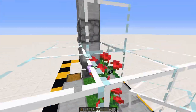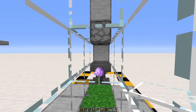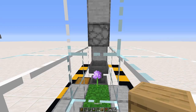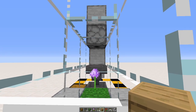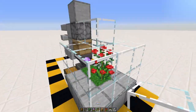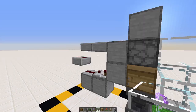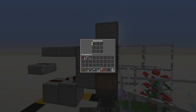Encase it — it doesn't need to be in glass — just like that so the bees won't get out. Now you can finally put in your beehive. Break that temporary block, place the beehive with your bees in it, then place your flower back again. Once you put shears into the dispenser, your farm will be working.